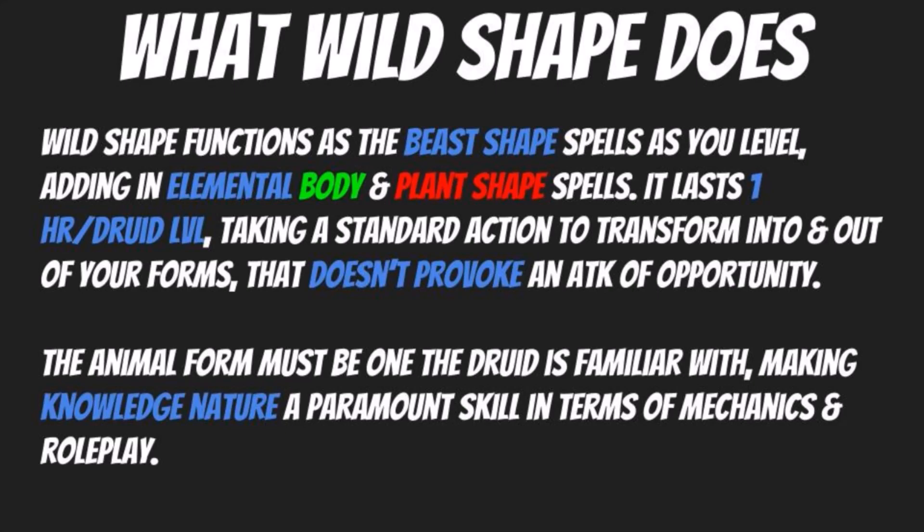Wild Shape functions as the Beast Shape spells as you level, eventually adding in Elemental Body and Plant Shape spells as we had talked about before. Beast Shape is going to be overall what you're diving into. Elemental Body early on has some benefits, but with mixed results — it's not until you get into the larger, more elder Elemental Forms that you really start putting the hurt on people. Plant Shape overall is just not going to be great. Now normally this only lasts for one minute per level; however, as Wild Shape, these effects last one hour per Druid level. You take a standard action to transform into and out of your forms, and that doesn't provoke an Attack of Opportunity, which all the way around is fantastic. You get a lot of longevity out of this ability despite your limited number of uses.